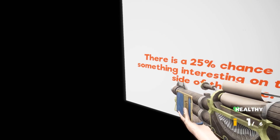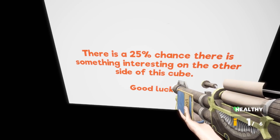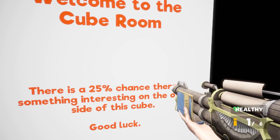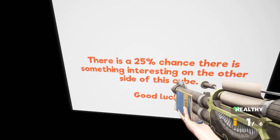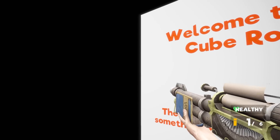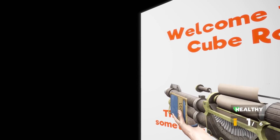Welcome to the cube room. There is a 25% chance there is something interesting on the other side of this cube. Good luck. So it looks like we've got to get to the other side of this cube and we might find something interesting — we've got a 1 in 4 chance. So yeah, let's go.